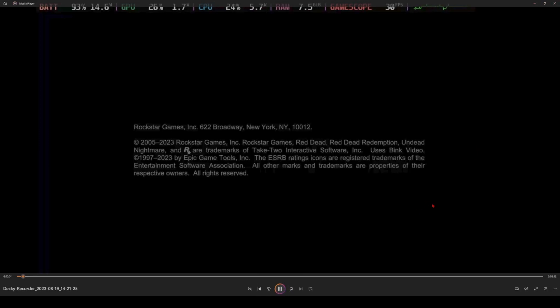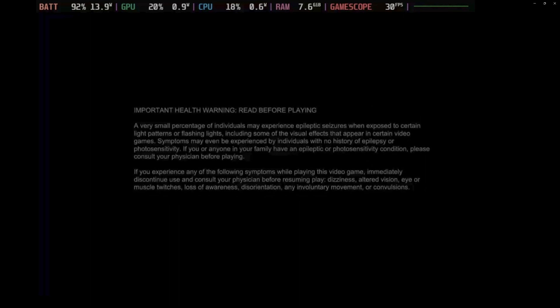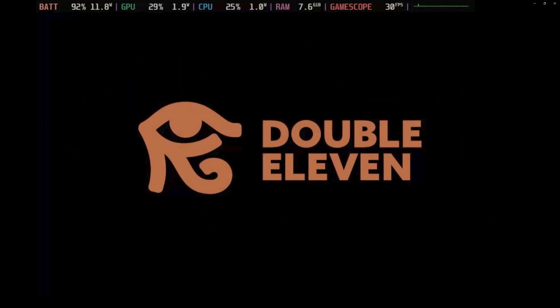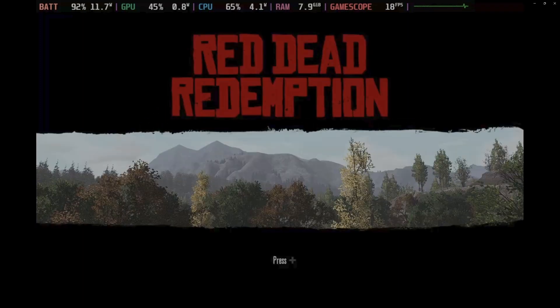Today we are testing Red Dead Redemption on Steam Deck. I saw some settings shared by the Steam community, so what I'm currently doing is using Yuzu with OpenGL. We are locked between 27 to about 31 FPS — it's not too bad, not unstable, but it could definitely be better. I just wanted to share with you guys, and if you've found any other settings, I'm very open to them.